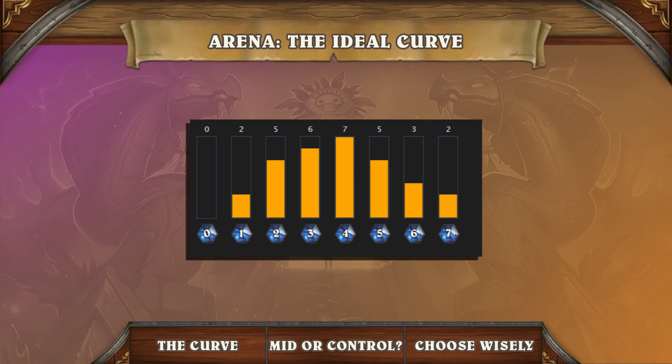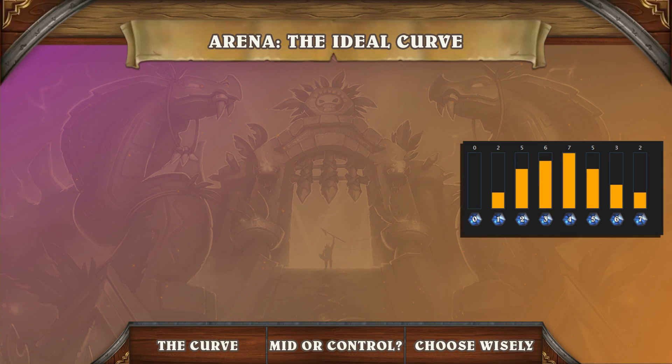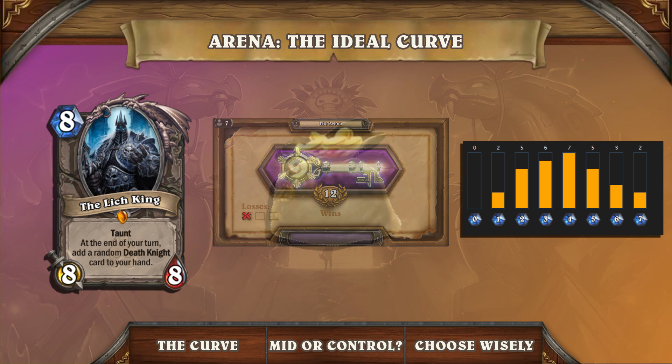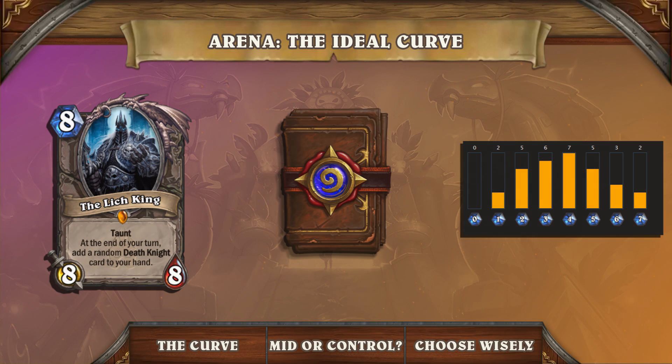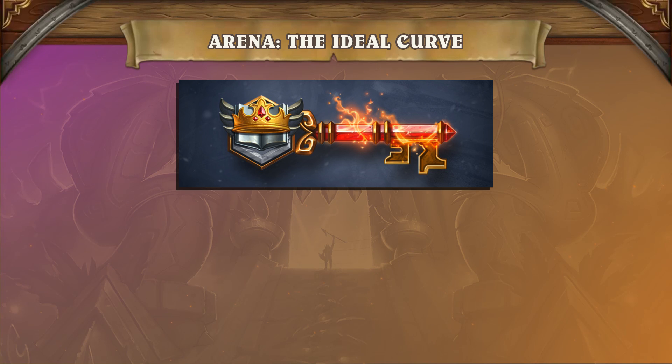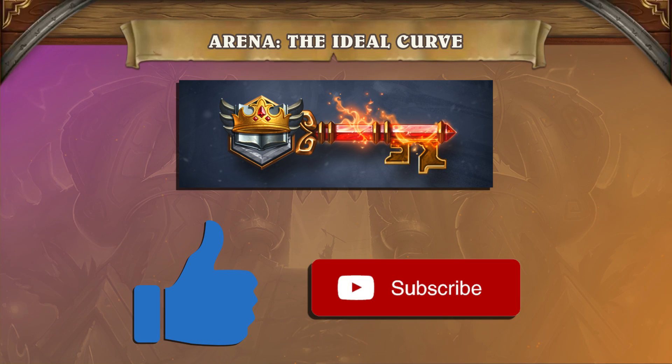In summary, the curve is an important factor when it comes to drafting a good deck. You will substantially increase your win rate if you pay more attention to the curve as opposed to drafting for value, and finding the best balance between the two will net you more wins, more gold, and more packs. We hope you learned something from this video covering a core concept that will always be important in Arena. As always, like and subscribe if you enjoyed the video for more quality Hearthstone content. Thanks for watching.